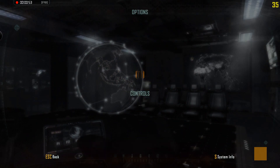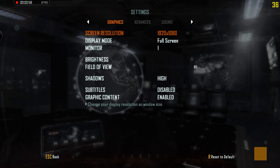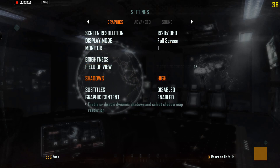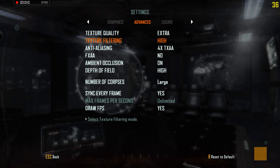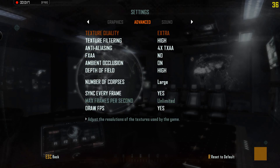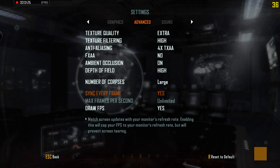So under the settings, you'll see that we're playing at full 1920 by 1080, and the shadows are set to high. Under the advanced tab, texture quality is extra, texture filtering is high. I would say most of this stuff is set pretty much to the highest it can get. Also in the advanced tab for Call of Duty, they actually have an option to draw the FPS, which is nice, and it's up here in the right-hand corner.